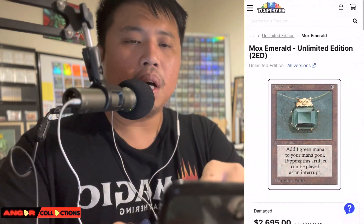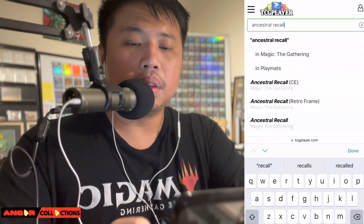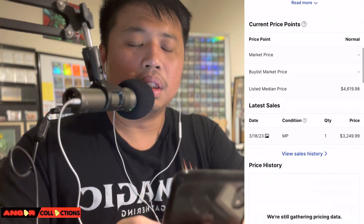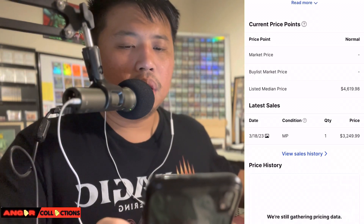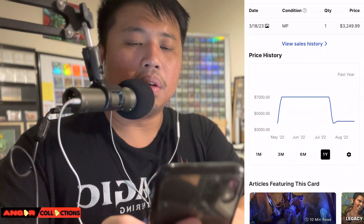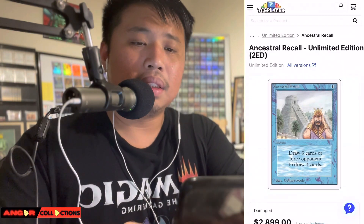Now we're done with the Mox. Let's check the blue ones — starting with Ancestral Recall. Let's see how much Ancestral is nowadays, Unlimited. Damaged one is $2,800. There's one in March, MP — we'll do $3,250. So $3,250 for the Ancestral Recall. The graph shows it went up — I don't fully trust the graph though, since it shows the buylist price at almost $8,000.